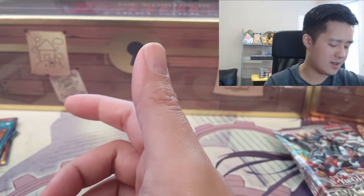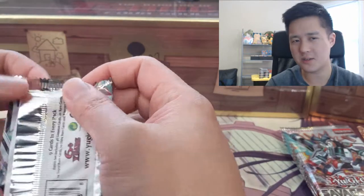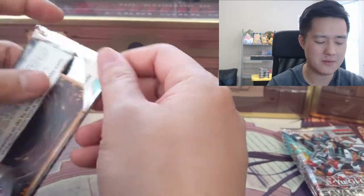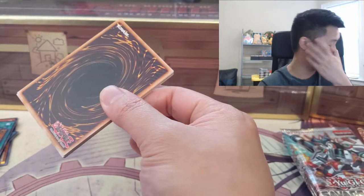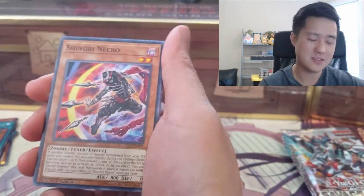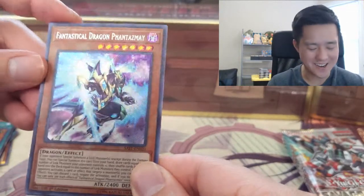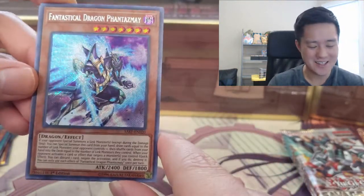I kind of like how the game has evolved. Traps are still a thing but a lot of monsters are traps now — there are hand traps that are monsters. It seems like a lot of card effects are just different ways to pump out various monsters so that you can link summon.